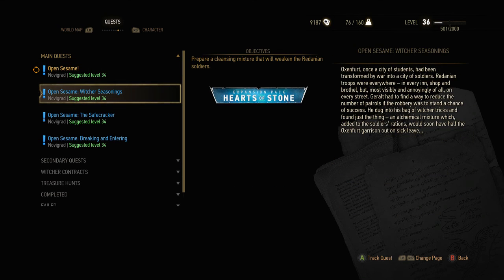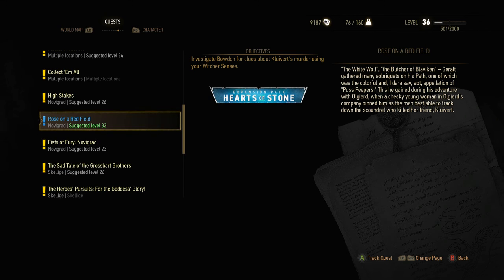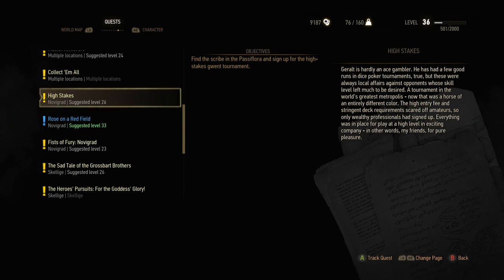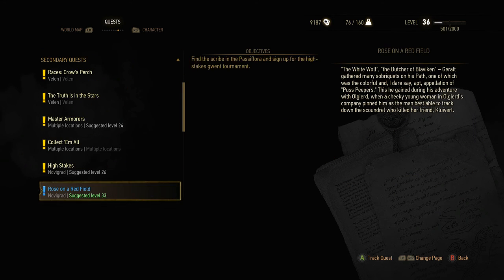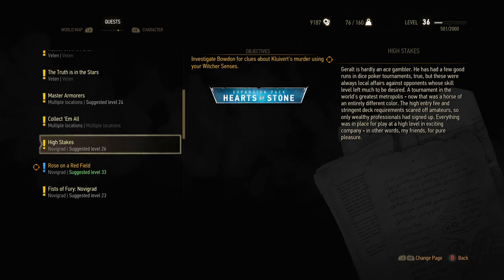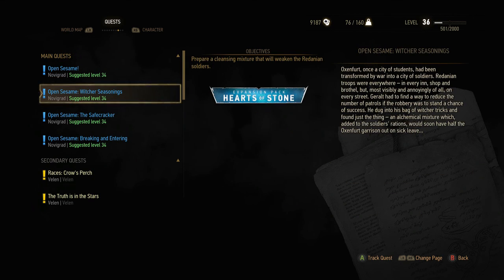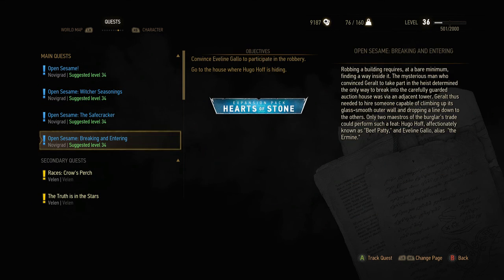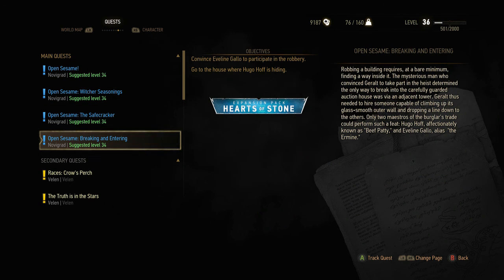Alright, let's see what we're going to do next. In the next video we'll cut this one a little bit short. Rose on a Red Field — level 33. These others are level 34. In the next video we'll do Rose on a Red Field since it's level 33, and the rest of these are level 34s. Sounds good — we'll do Rose on a Red Field next time.